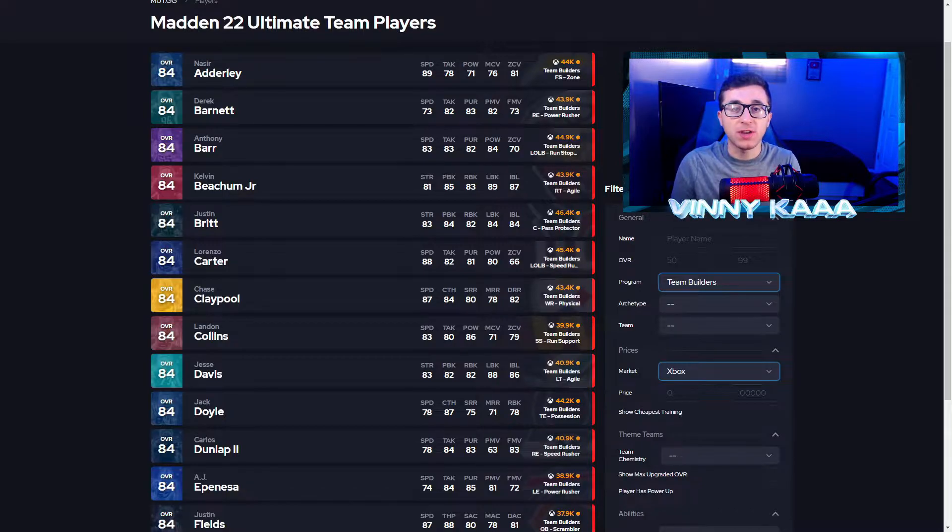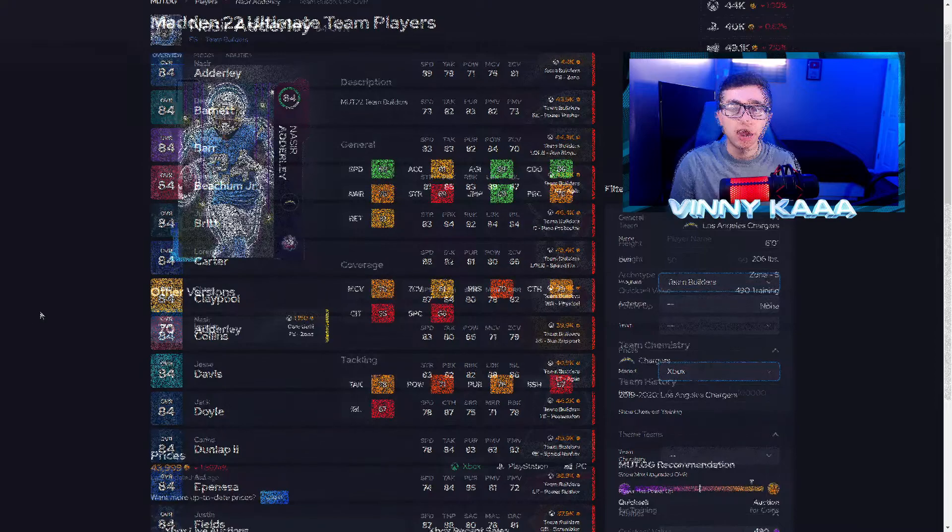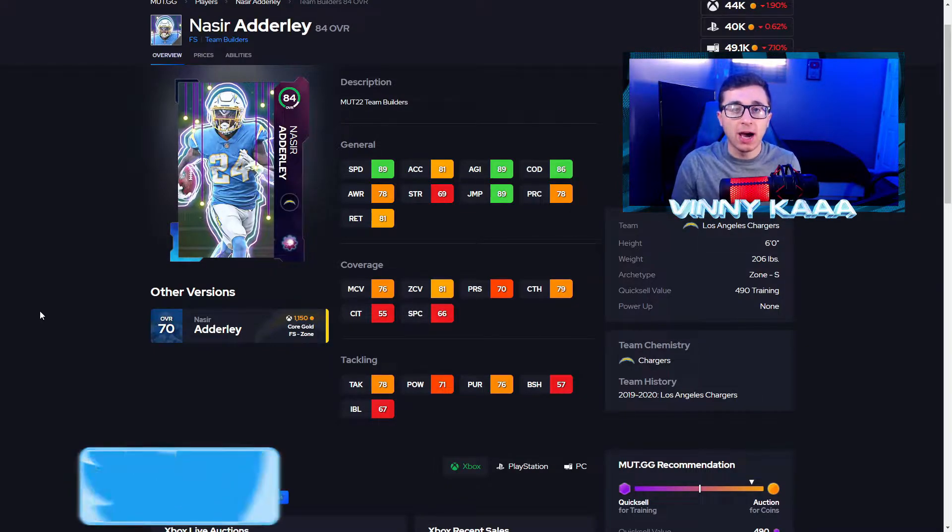I'm actually going to cheat a little bit to start this video, because the first card I'm going to show you is actually a program — the Team Builders Program. If you don't know what the Team Builders Program is, I made a full video on the best Team Builder cards to make and how you could form all of these Team Builder cards via sets or get them on the Auction House. They're all 84 overall cards, two from each team in the NFL, and these cards have great stats and are key additions to your team early in the year.